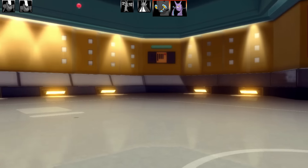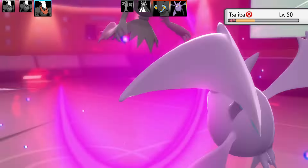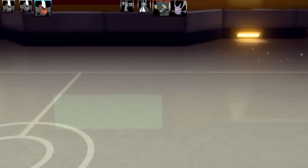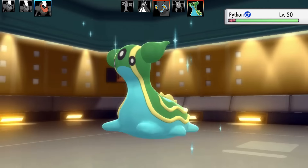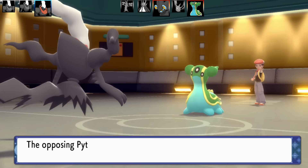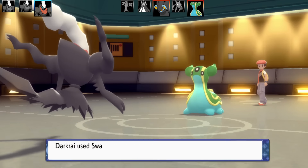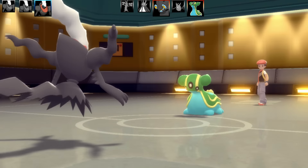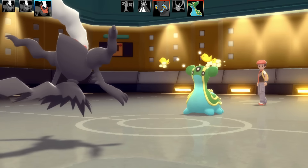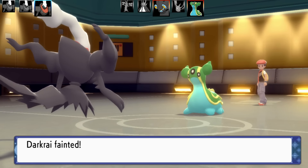Next Pokémon is another Darkrai with a Swagger/Foul Play/Thunder Wave/Disable set. I had a lot of success with this. Crobat already has good base attack so Foul Play was enough to take it out. The premise is to paralyze with Thunder Wave then use Swagger for parafusion, and since Foul Play uses the opponent's boosted attack stat it hits very hard. Gastrodon comes in, goes for Surf which does big damage. My first Swagger misses, I hit it again, but Gastrodon pushes through confusion and hits with both Earthquake and Surf. That's the end of that Darkrai — a mixed Gastrodon.